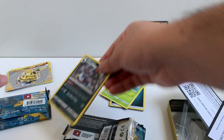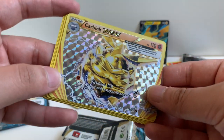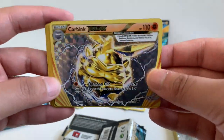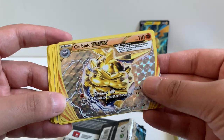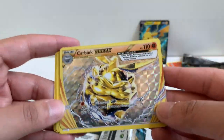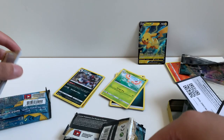So as you can see, we didn't get anything too crazy from these tins. That's the thing about these tins — they're very hit or miss. More often than not you're not getting any good pulls. At least we got this cool looking Carbink BREAK card. Even though I don't like BREAK cards, it does look cool — at least you can appreciate how it looks. If you guys liked that video, be sure to hit that like button and comment down below.